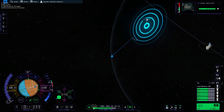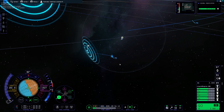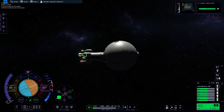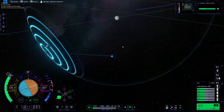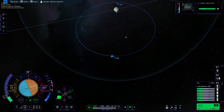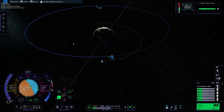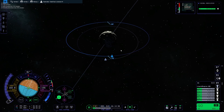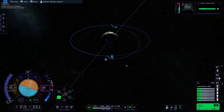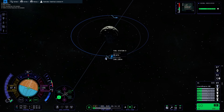We're just going to skip up to Minmus here and go ahead and burn retrograde to circularize. We'll warp around and begin working on our rendezvous, matching our orbit with our fuel station — the main hub. We'll go ahead and set our target.